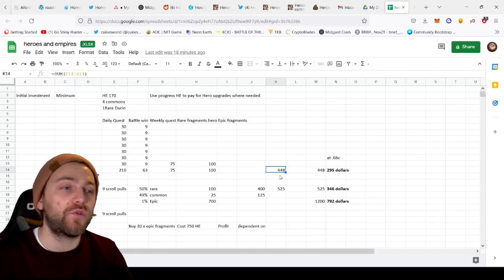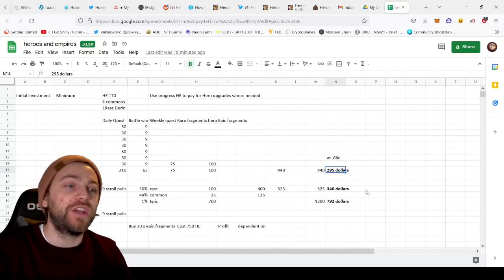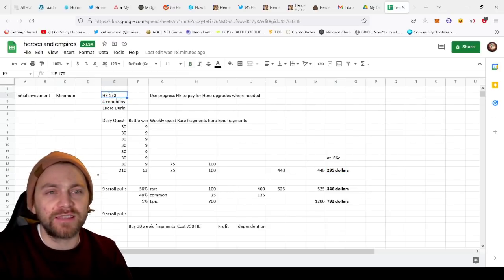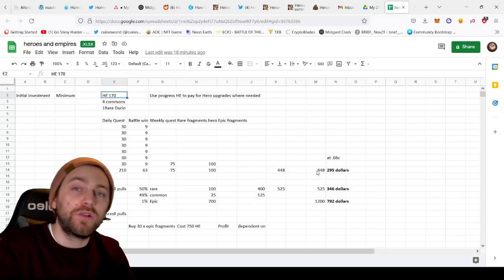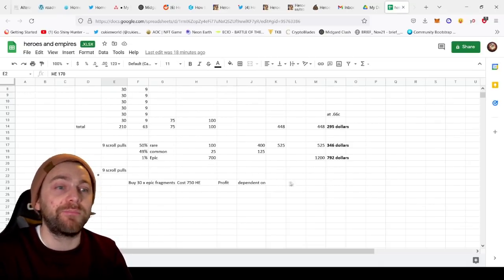All of that would roughly add up to 448 HE, which at the current price of 66 cents would be $2.95. With a 170 HE initial investment, you will have made your return in your very first week and more — potentially 3x'd your investment already.